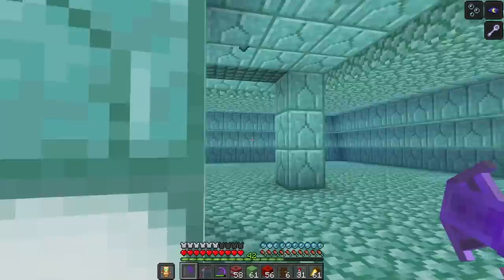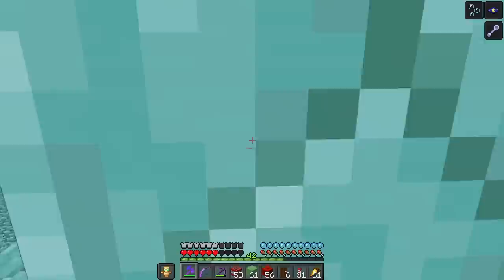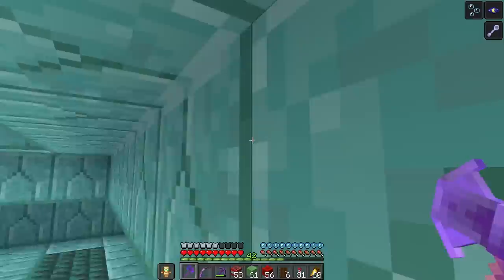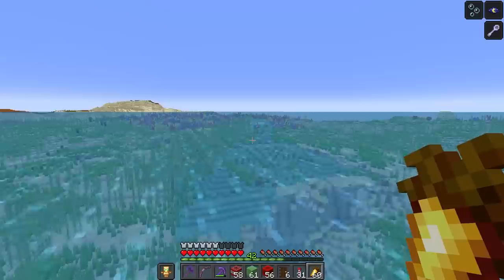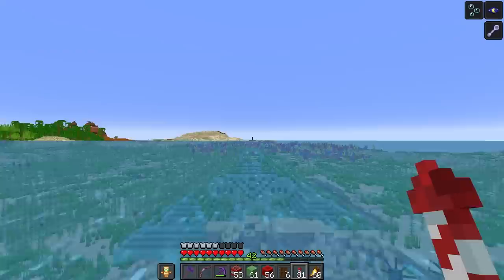Wait a minute — is there three in this room? I thought I only saw two. I've definitely killed two already. I've got two sponges and two heads. How are all three of them in here? Is there more than just three elder guardians in these temples now? Three down, and just to prove it, I have three elder guardian heads and three sponges. Oh, there's definitely another elder guardian in that top area there — I've seen a little tail sticking out right there. There's another one. How are there so many elder guardians? I've never seen that before.